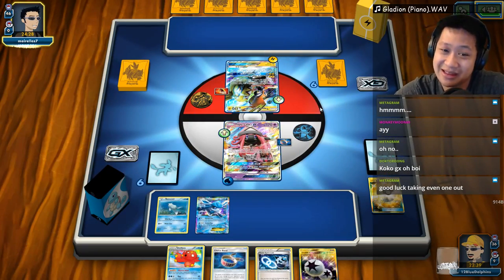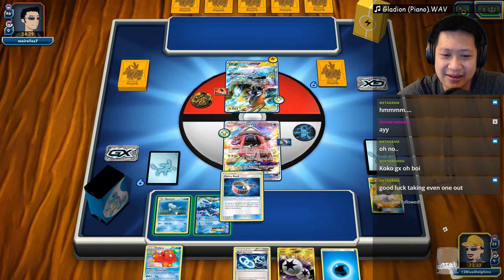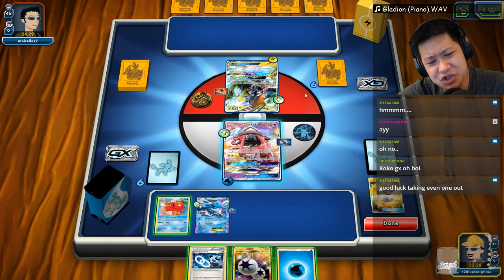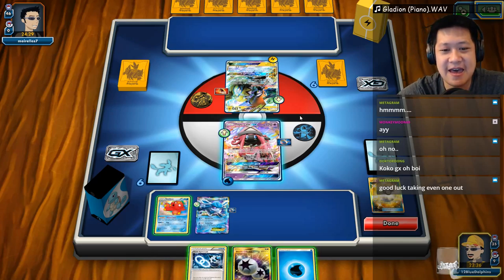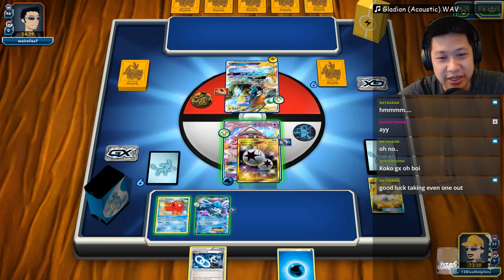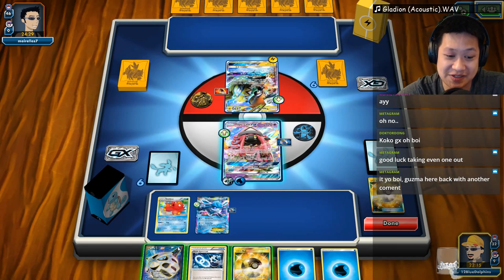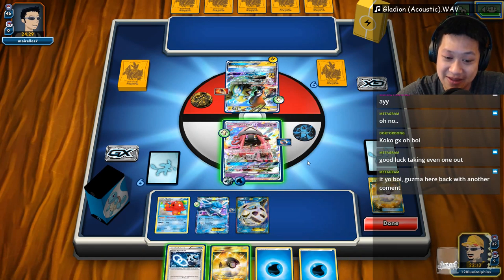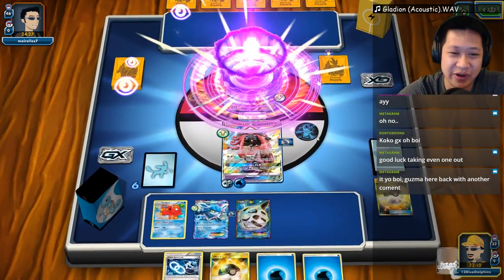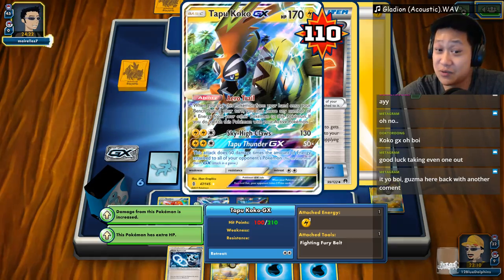Fighting Fury Belt on Tapu Koko — charging up. That's very little. Let's put a Choice Band on. Auxiliy was the right move. Am I going for a two-shot or one-shot? It depends on the energy count. This is safe to play — let's be really aggressive, pull some more cards, see if we can get Glalie up. There's a Glalie. I'm not going to play the Spirit Link because I'm paranoid you'll do something. Let's use Energy Drive — 110 damage, two-shot perfect. You cannot get a one-shot on me right now. The GX only does 150 and you need a Choice Band.